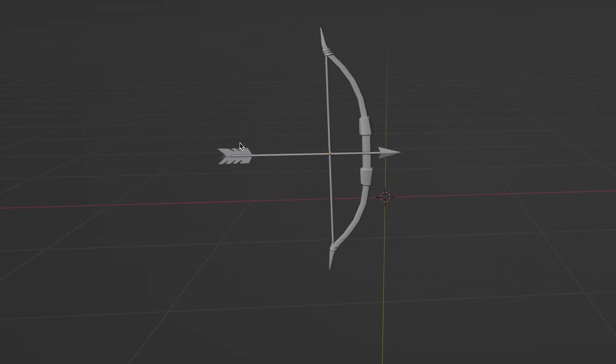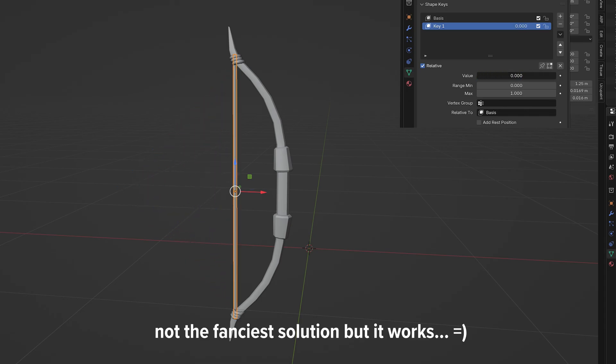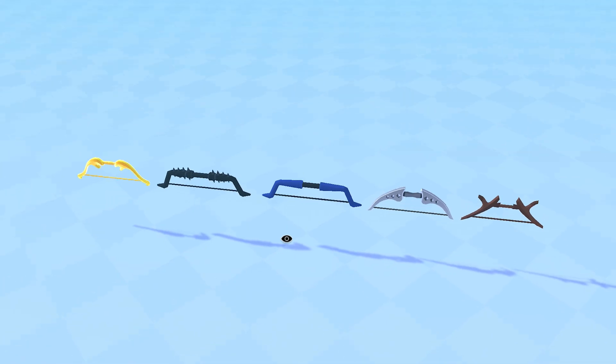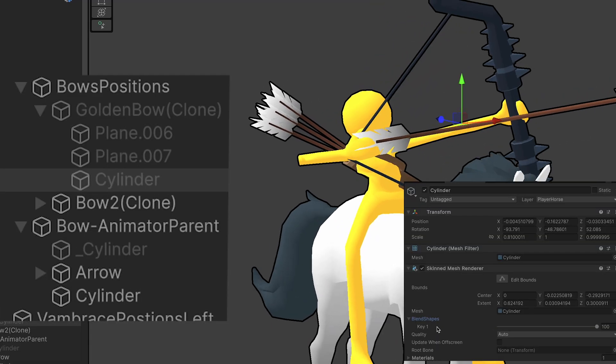I modeled an arrow and a bow. For the string, I made a blend shape where we simply modify the value within the shooting animation of our character. We will have more than one bow, so in order to reuse the animation, we simply change the parent of the string when a bow gets spawned.